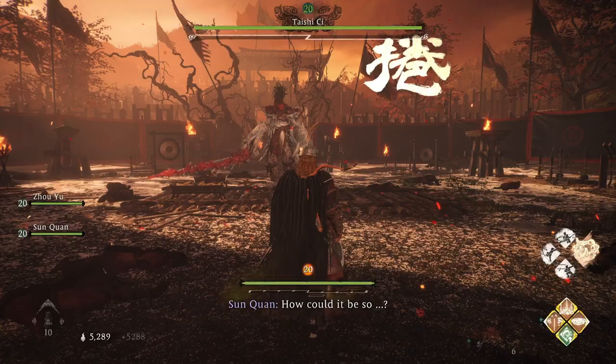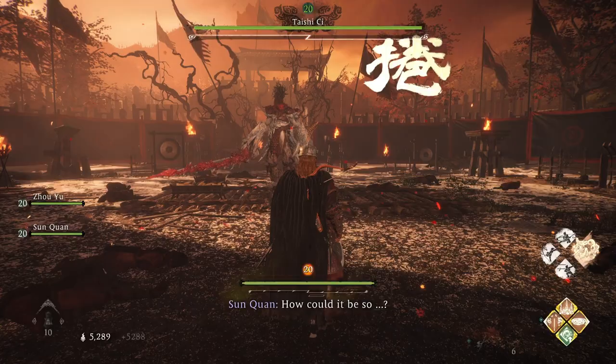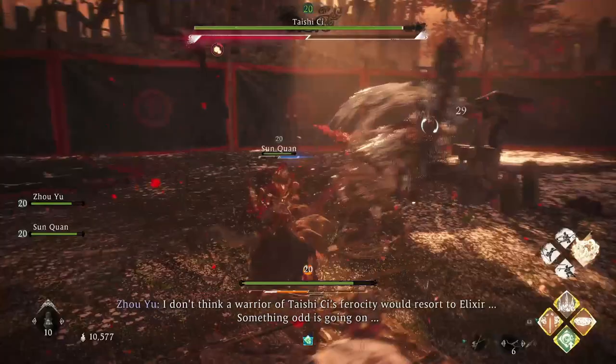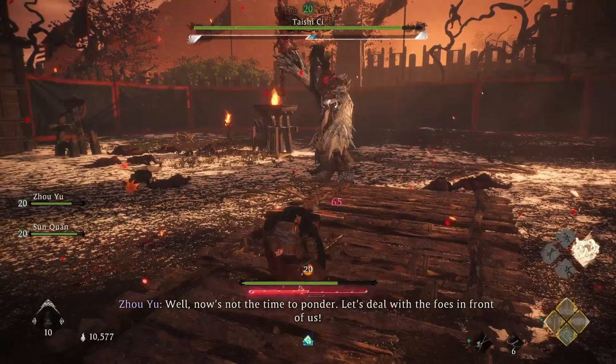I'm going to use a technique using this inner breath which increases the accumulation of my divine beast, which is Quillen. It has the earth element and I'm going to use the Imposing Slabs because this boss is weak against earth element, so I'm going to exploit that.